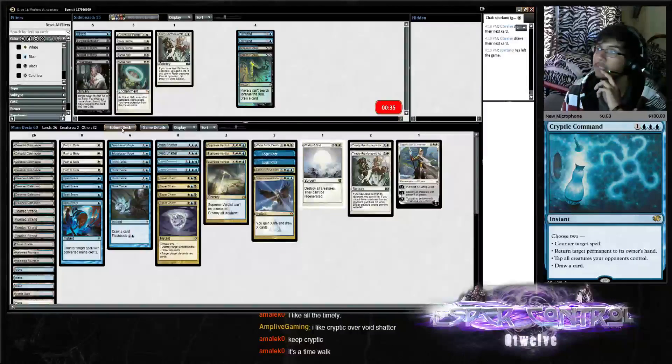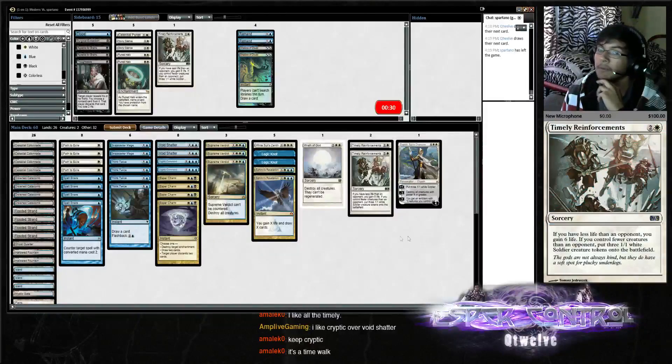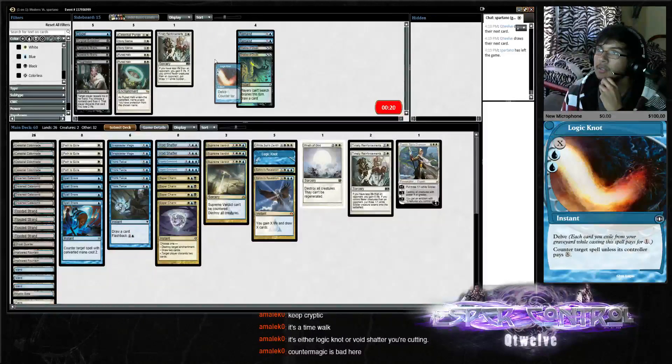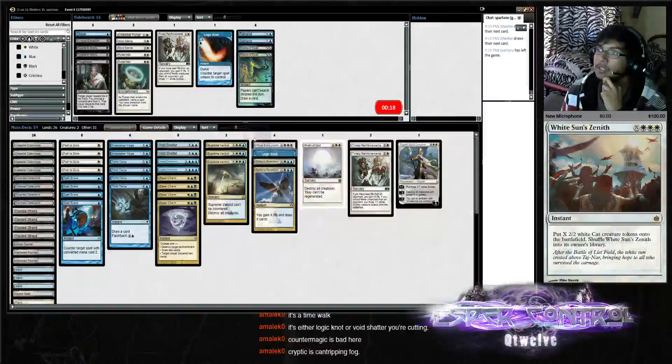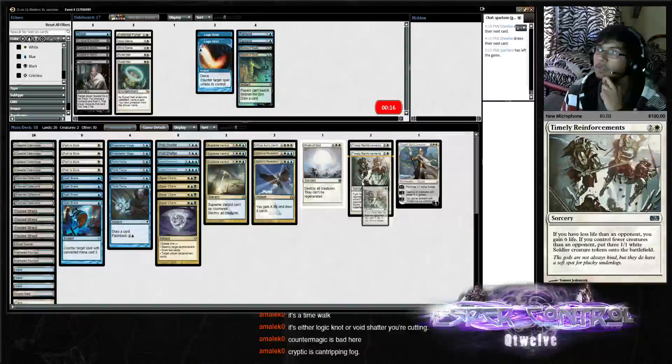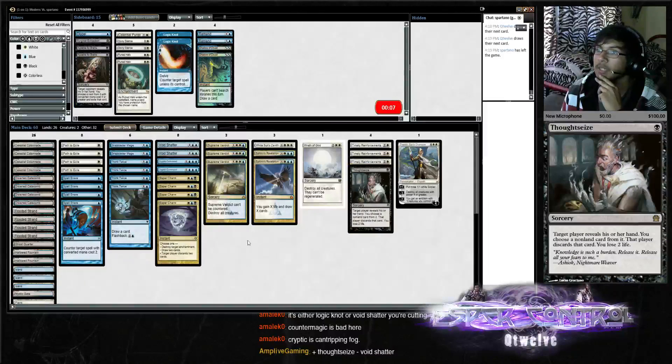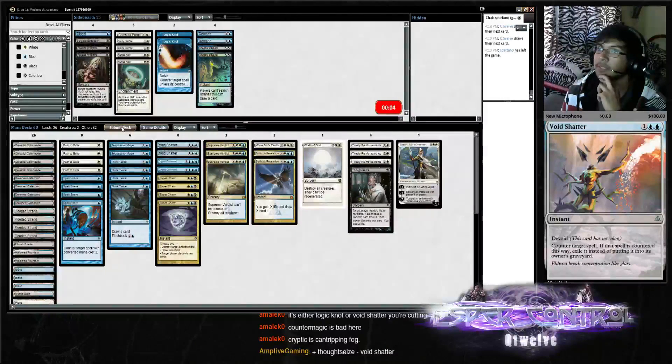We can put in the Cryptic if we take out the Void Shadow — we'll still be left with minus two cards. Right now we're at perfect 60. It's either we take out the Void Shadow for a Timely. We're taking out the Logic Knot, putting back in a Timely. We can put in the Thassa — we really can't, we gotta submit now.